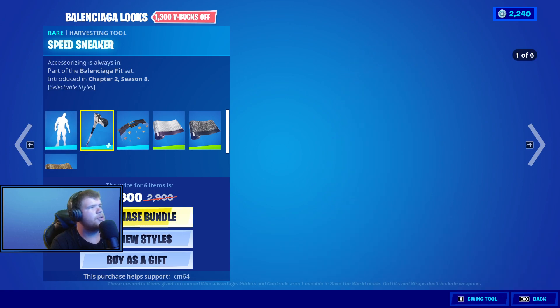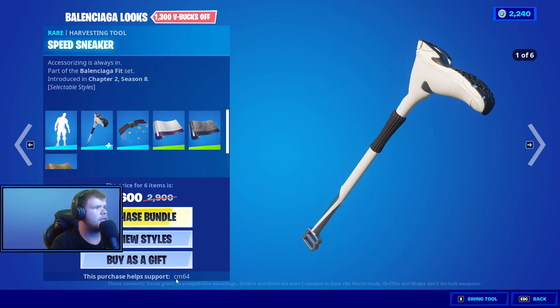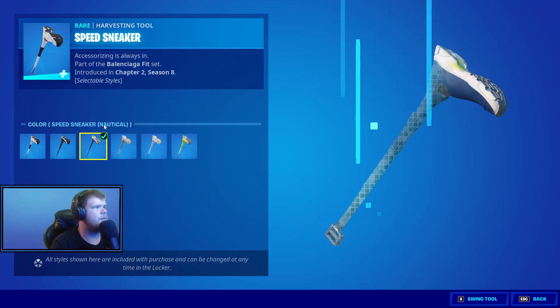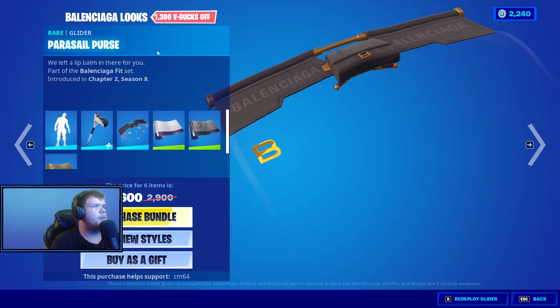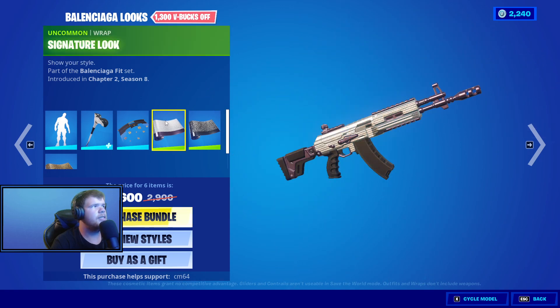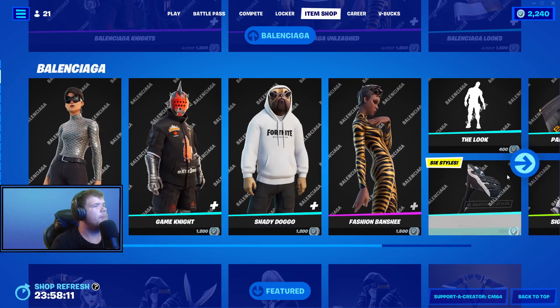That's where this emote is from — I was wondering where people had this. The Speed Sneaker pickaxe: default black, cream, and neon. Then we have the Parasail Purse — forgot that even existed — the Signature Look Wrapped, Signature Look Midnight, and Signature Look 2K. Very cool stuff, picked up all separately as well.